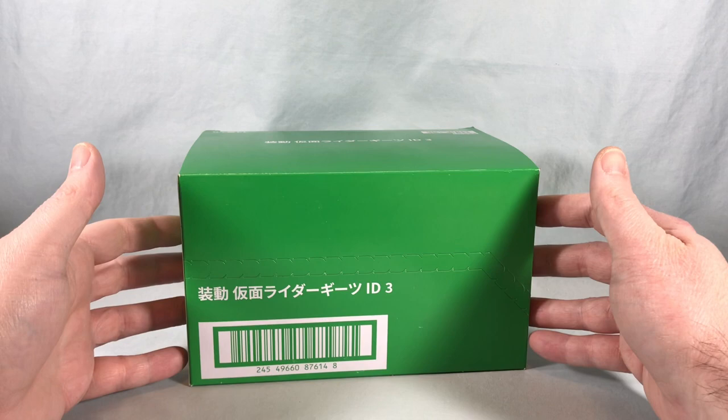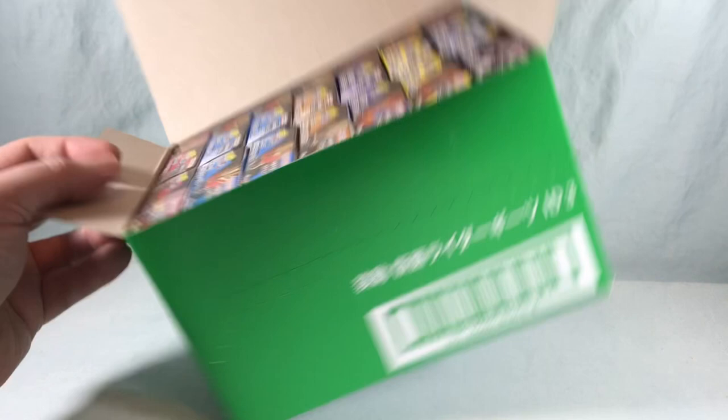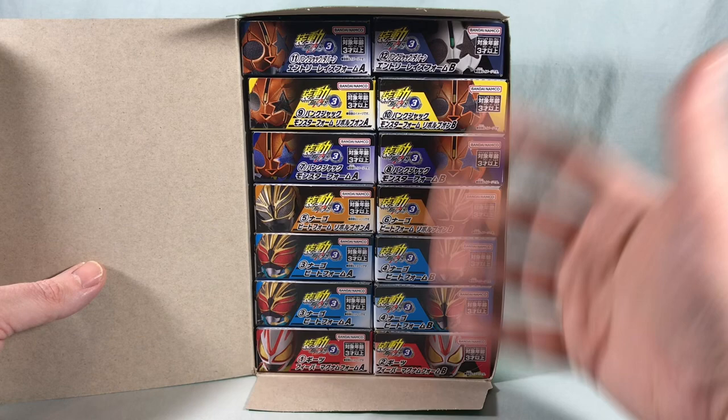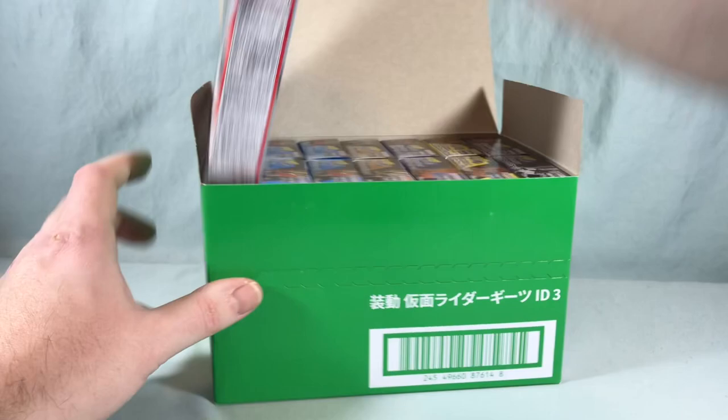Hello fellow collectors and welcome to Long's Toys. Today we are taking a look at Soto Kamen Rider Geets ID3. This is our third Soto set for Geets. If we go ahead and open this up we can take a look at the case breakdown — there are 12 individual boxes but they give us 14. I don't know why they don't just do the set of 12, but you do get an extra set of Nago with the beat raise buckle. We'll go ahead and take a look at the individual boxes here.